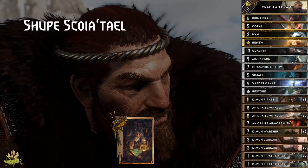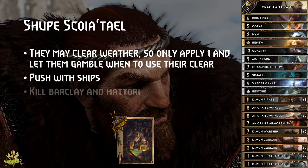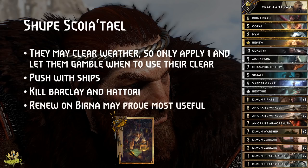Shupe's Day Off matchup: They may clear your weather, so only develop one and let them gamble whether they should clear already or wait for your second weather to drop. Push with your ships and don't be afraid to lose value by killing Barclay and Hattori. Decoy or the Shupe version of Decoy onto them are quite dangerous, so better prevent them entirely. Renew on Birna offers the biggest value most of the time, since Coral's best target is probably 15 points, and Heim may create cards like Barclay, Hattori, or Eithné, which are not very useful for us.